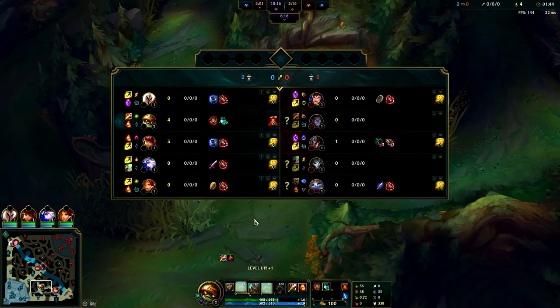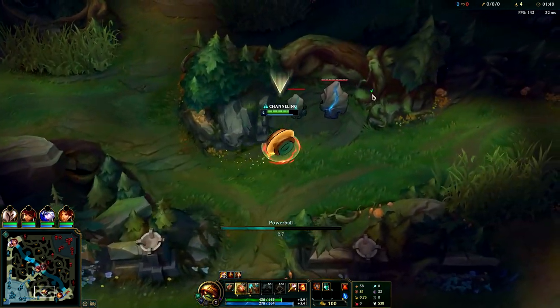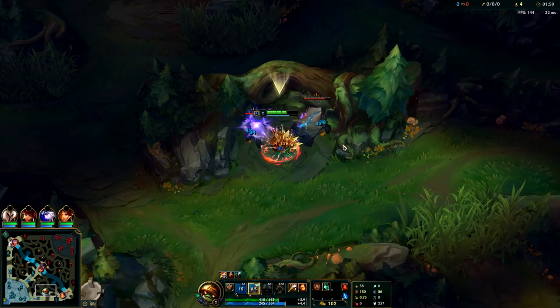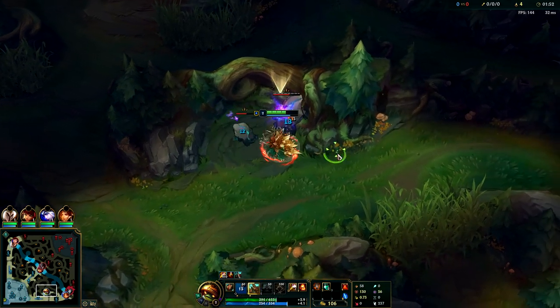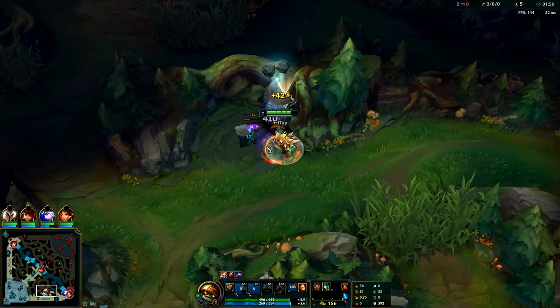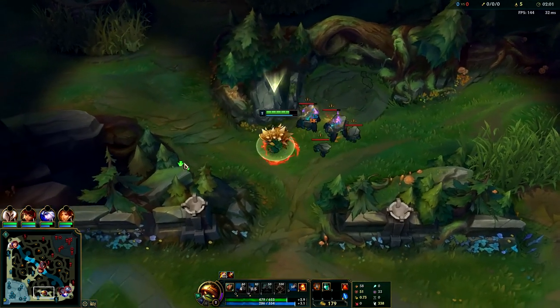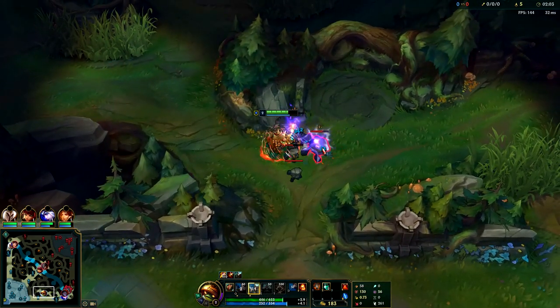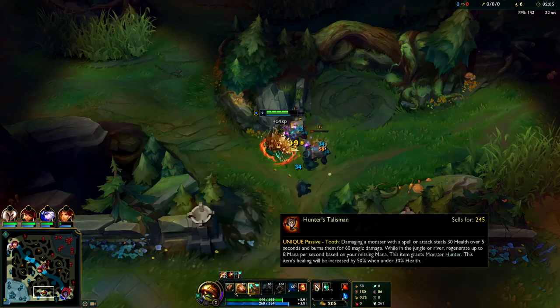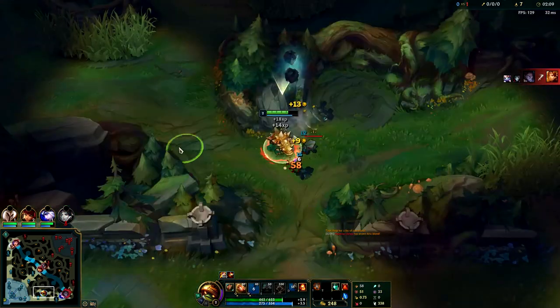In this case I have an enemy mid — I kind of want to gank TF. He doesn't have Flash or Barrier, he went greedy, he went for Teleport, so we're gonna try to make him pay. Normally you're gonna use your Smite on Gromp or Golems, preferably on Golems because I don't really like to do Gromp in my first clear if I don't have to. Gromp just gets you so low on health. What keeps you healthy on Rammus is your Hunter Talisman shred that it does to the monsters.